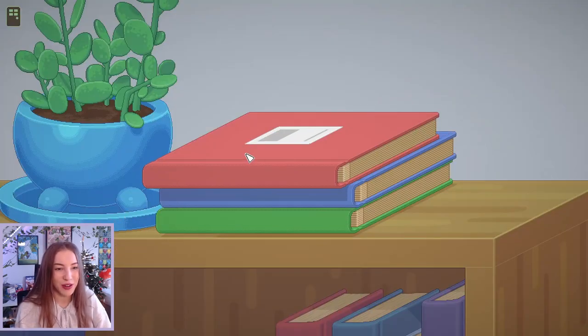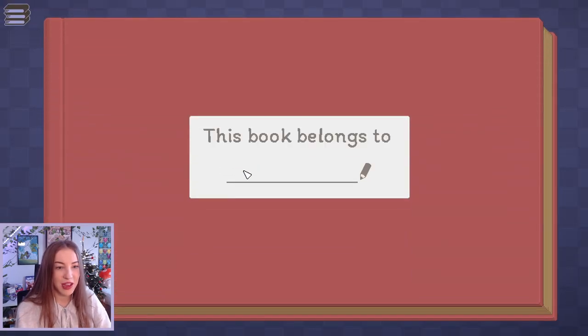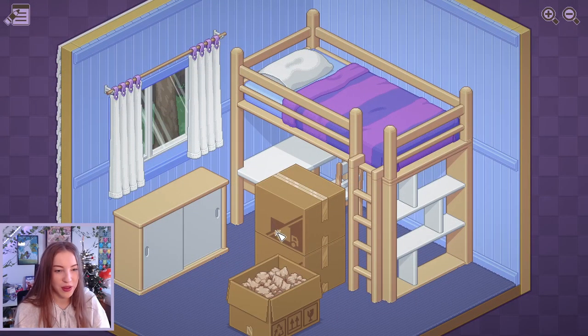Okay, cute little plant. What do I do? Is this saving? This book belongs to Lil. Okay, so they were just saved, so I was so confused already. 1997. Let's open these up, I guess. Oh, there's a book. So do I just like arrange things?